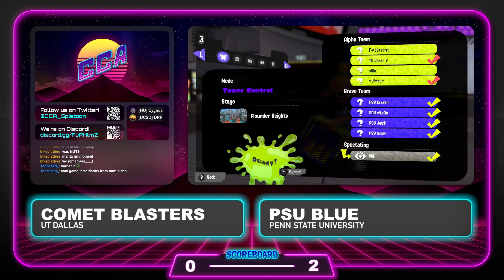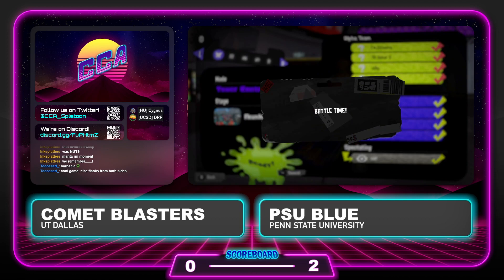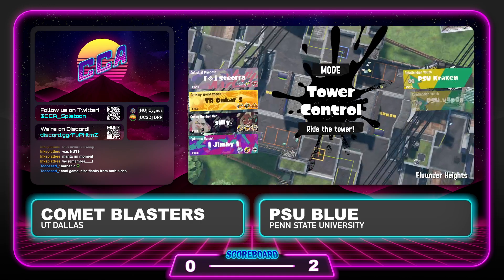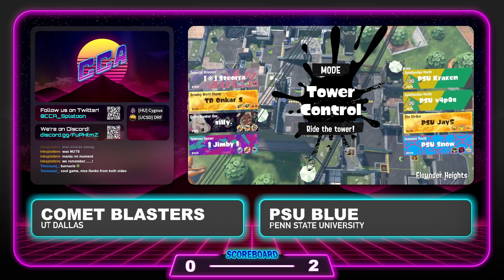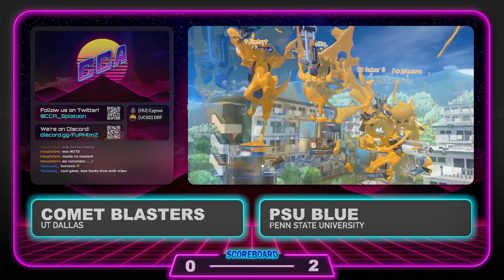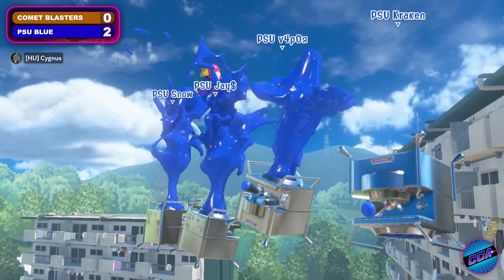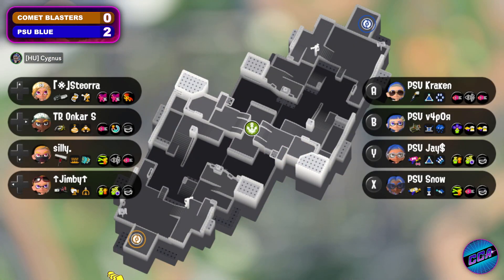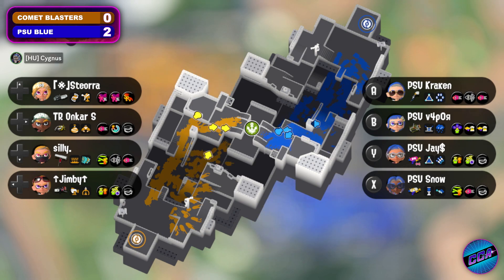As these teams get readied up and run out the timer, let's jump into game number three: Tower Control on Flounder Heights. PSU Blue leading 2-0 over the Comet Blasters. Let's take a look at these comps. We're seeing a blaster coming out from Comet Blasters — definitely going to want to get that big bubbler on the tower. And the Tenatek Splattershot coming out from Jay on PSU Blue — getting those triple link strikes is going to be very important.